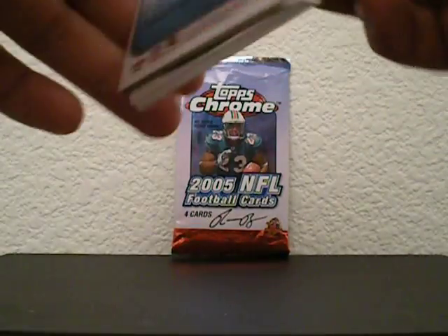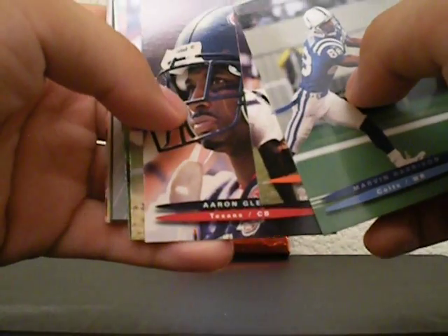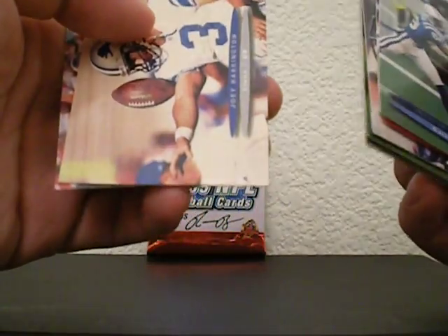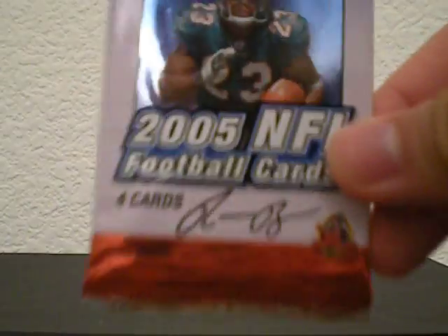Alright, 2003 Ultra — hopefully I get something here. Marvin Harrison, John Kitna, Aaron Glenn, Junior Seau, LaDell Betts, Joey Harrington, Jimmy Smith. Nothing major there, but I got that Lendell White. Alright, Topps Chrome — my favorite product, let's see what we get.